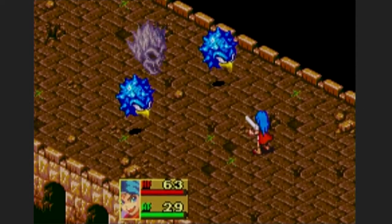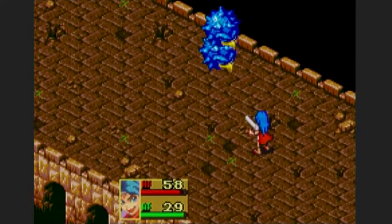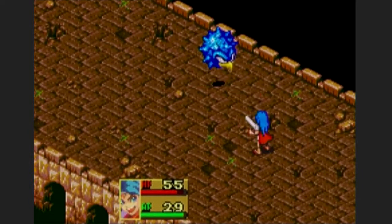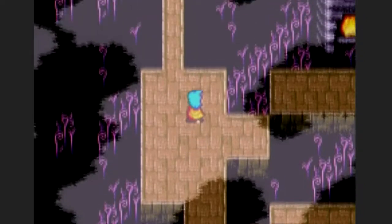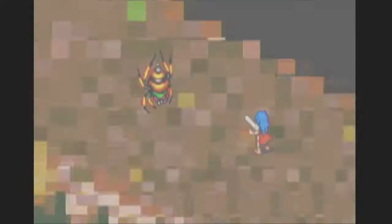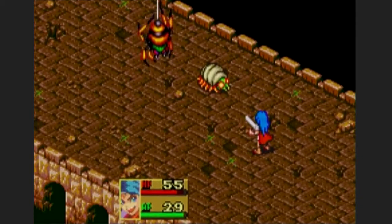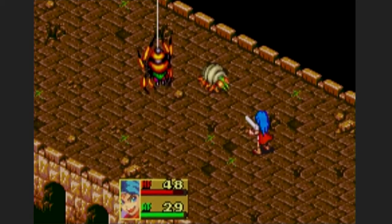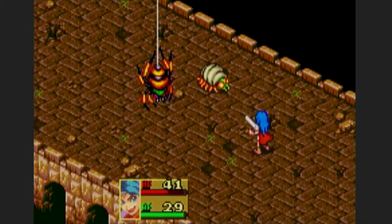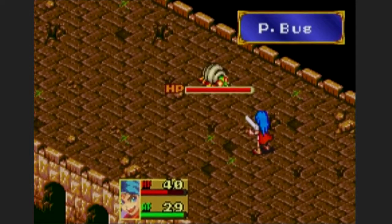Oh, I'm gonna attack that real quick. Alright, I can one-shot these guys — that's pretty cool. I want to get back to that chest. Got some enemies here — I can beat these guys, I'm pretty sure. Ouch, dang it! This freaking spider is the problem here. Good thing I have a lot of healing items.